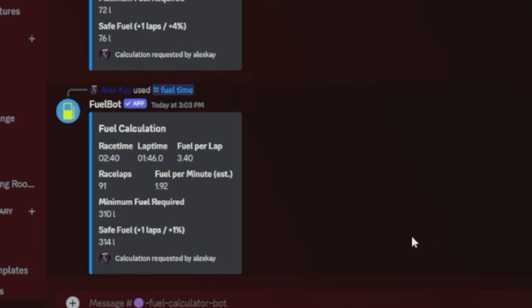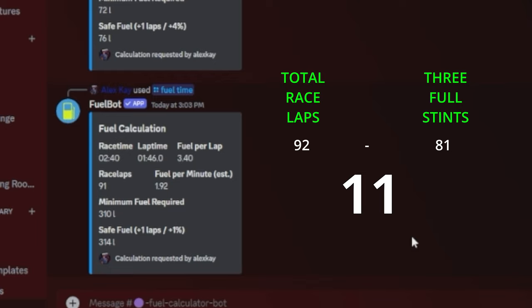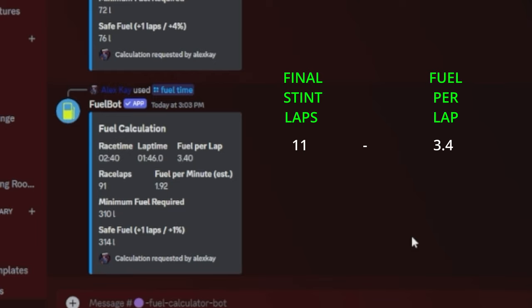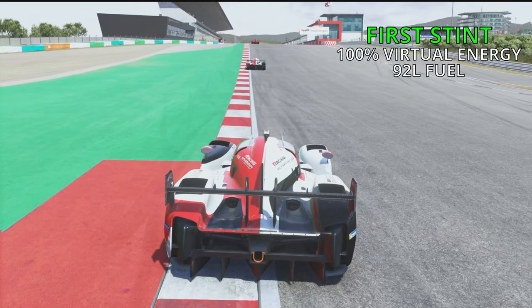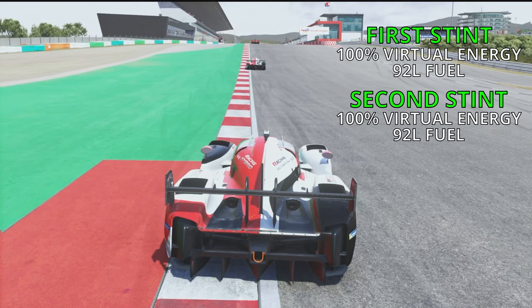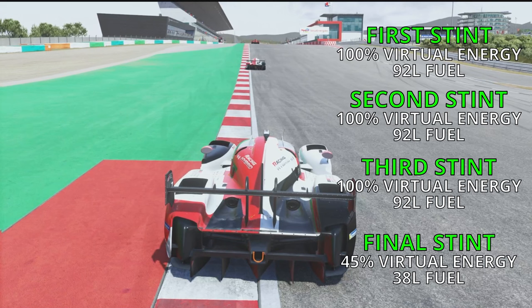It also tells me I'll be doing a 4th final stint that won't require a full tank or virtual energy bar. To find out how much we need for the final stint, I multiply 27 by 3, which gives me 81. Then I subtract this from the total of 92 laps, giving me 11 — so the final stint will last 11 laps. I then multiply this by our fuel per lap of 3.4, which tells me I need 38 litres of fuel for the final stint. Virtual energy takes time in the pit to refill even though it's not a physical thing — it fills up at the same time as fuel, so you don't have to worry too much about the exact amount. If a full bar lasts 27 laps, then 11 laps would be roughly 45%. So our strategy: start with 100% virtual energy and 92 litres, first and second pit stops fill to 100% virtual energy and 92 litres, and on the final pit stop fill virtual energy to 45% and the fuel tank to 38 litres.